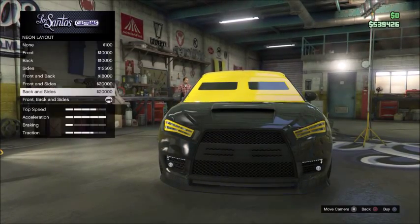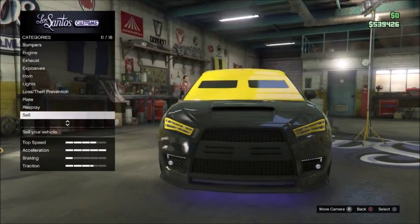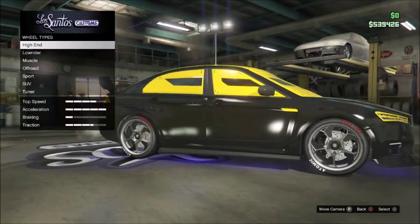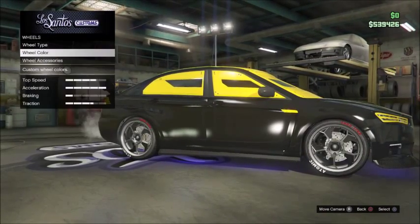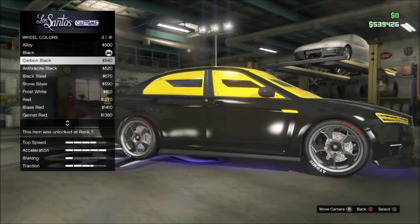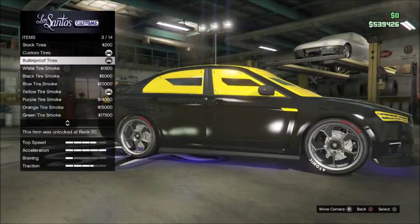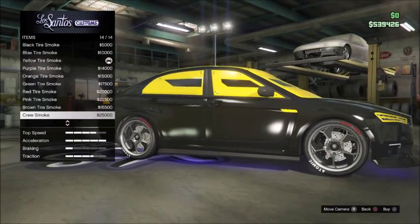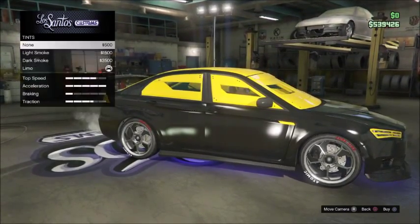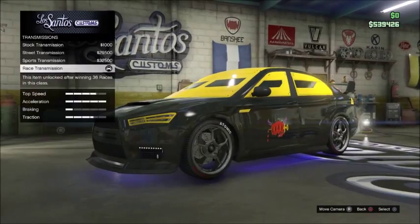It has the same amount of customizations as the other cars, as you can see — the same colors. There is one thing worth noting: on the wheels, there are usually chrome rims but I have black rims on right now because I don't really like chrome. Here's all the options, and I wish they had patriotic smoke like in story mode. As you can see, no new windows, no new wheels, no new turbo or transmission or anything like that.